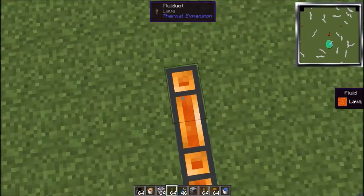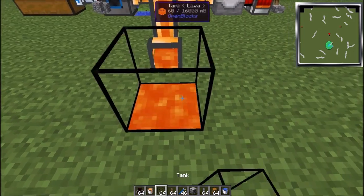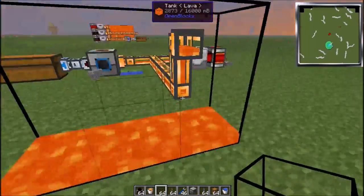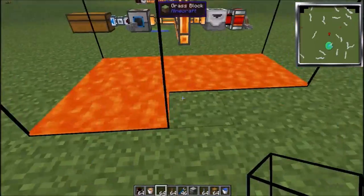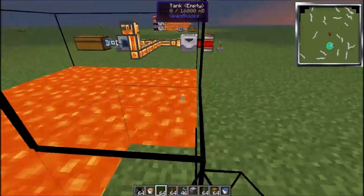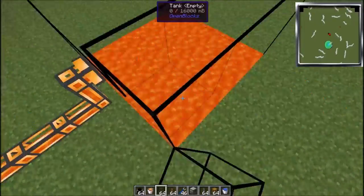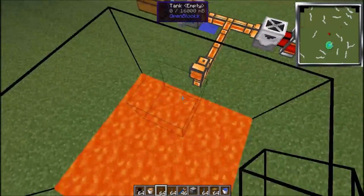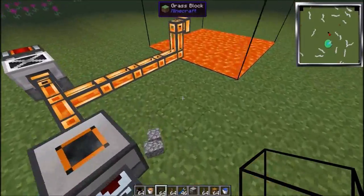So what we need to do is place flue ducts like this, just like that. Then grab your tanks and place them. You can turn this one off — you don't really need to, but just turn it off. Put tanks like this — I don't know how wide you want it, but just put it like this. Let's make it a 5x5, 3 high — just like the other one I did. And then you have your automatic lava slash obsidian or cobblestone farm.